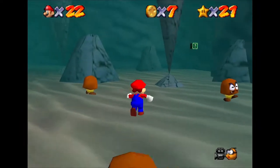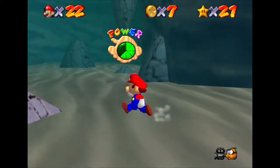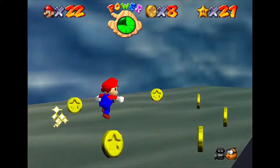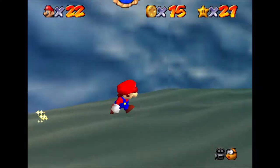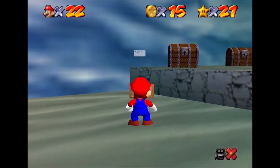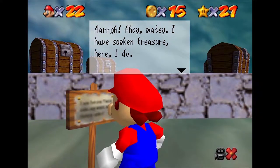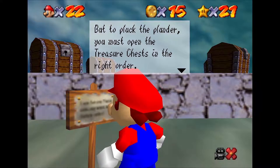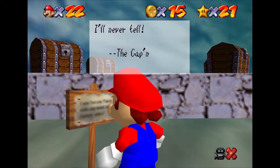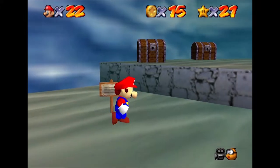Narrowly avoiding it, we run past some Goombas until we do get splatted by a huge chunk of rock. That's the last time I scoff at what a signpost says. Collecting some coins to restore our health, we see in the corner a platform with more treasure chests. Checking the signpost next to it: 'I have sunken treasure here, I do. But to pluck the plunder, you must open the treasure chests in the right order. What order is that, you say? I'll never tell!' Thanks, cap'n — what an utter waste of a board and pen.